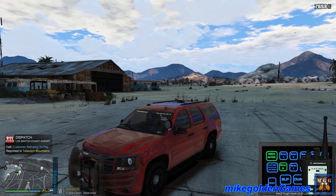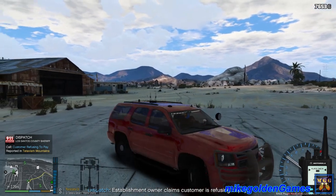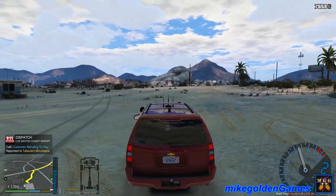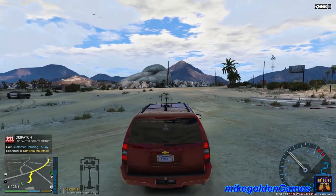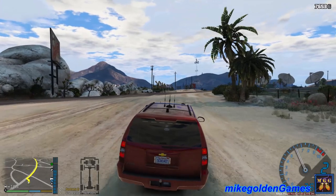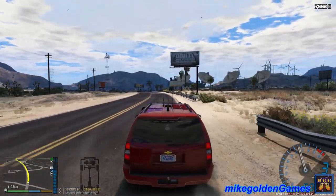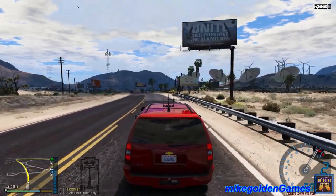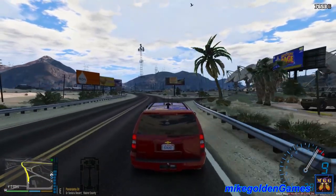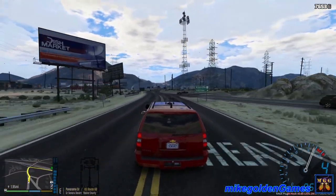Customer refusing to pay — roger that dispatch, I'll respond to that code two. I'll let them know I'll be there as quick as I can. I'm responding code two, so I'm gonna stop at Dunkin' Donuts along the way, have a few coffees — maybe stop at the pub, get a drink or two, and then we'll respond. I'm joking! We're two miles away, so I am actually gonna hightail it over there. We're pretty far from the location, I'll see you guys when we get there.